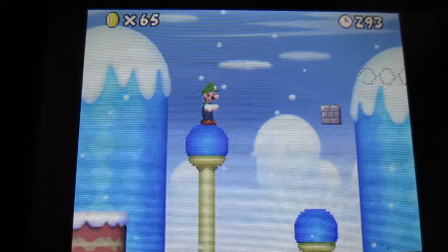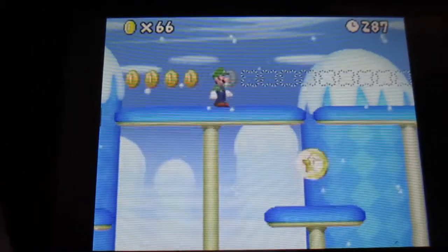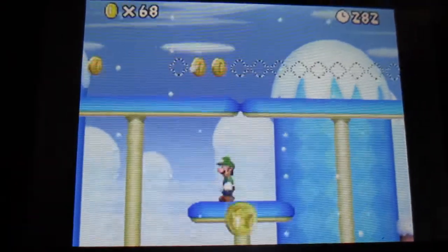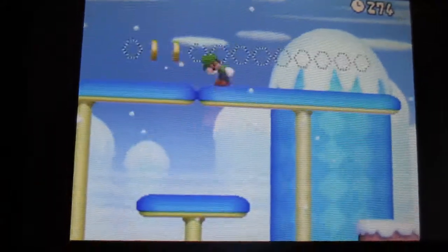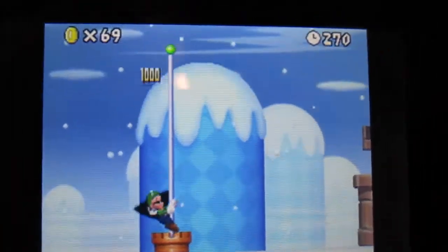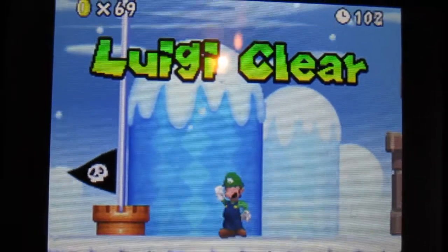The third star coin is right up here — right there. All I have to do is jump, and then jump back up. There we go. And that is how you get all three star coins on World 5-A. Luigi!